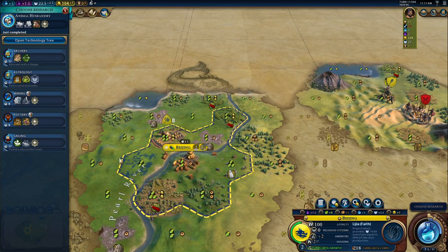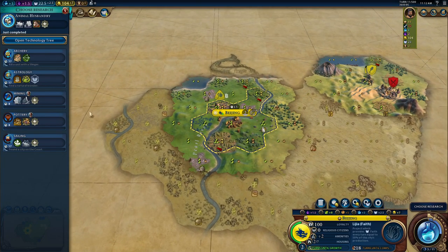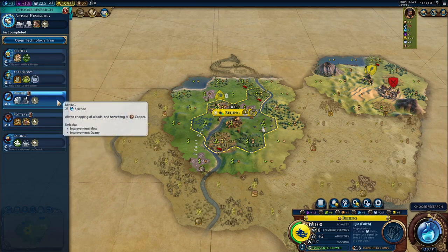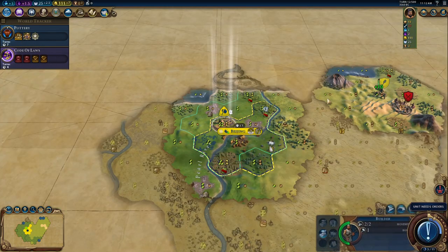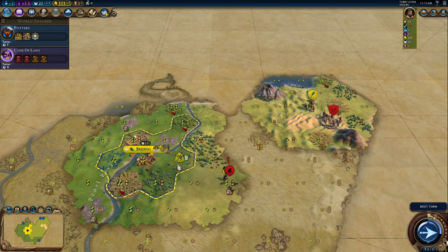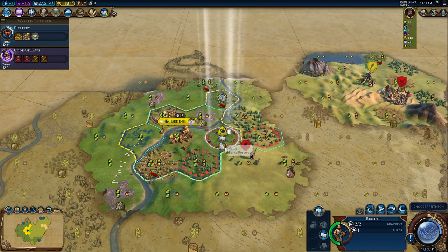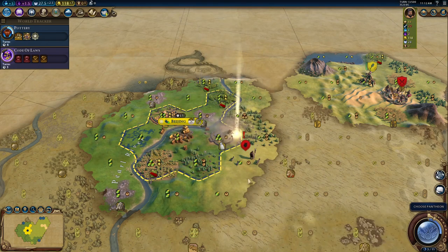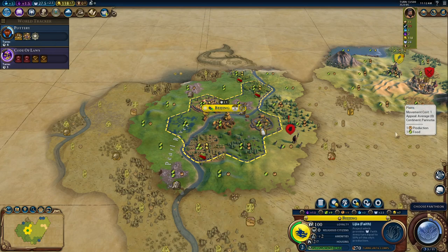I should probably go for mining so I can get some mines. The question is: I don't have horses — well, they're there, but too far away, about three tiles. I'll need to settle a city close to them eventually. Let's go for pottery. Let's wait five turns before attacking this camp. We have a lot of barbarian camps around that are realizing where we are, so I'm going to buy a slinger instead to defend my city from any potential barbarian attack.